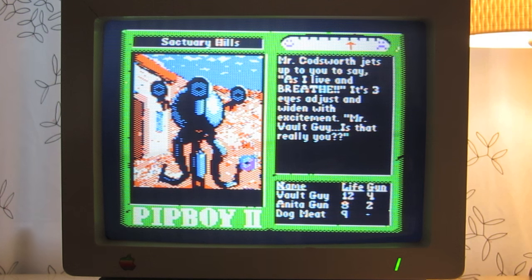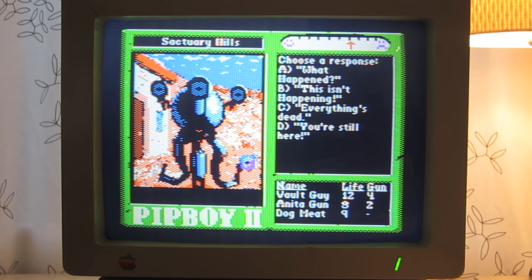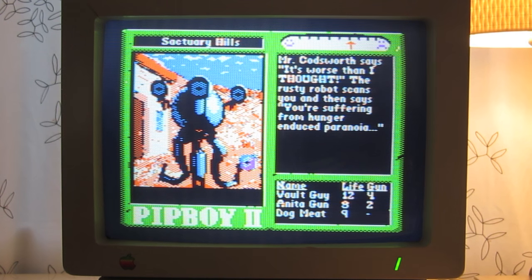Mr. Codsworth jets up to you to say, as I live and breathe. Its three eyes adjust and widen with excitement. Mr. Vault Guy, is that really you? Choose a response: A. What happened? B. This isn't happening. C. Everything's dead. D. You're still here. Mr. Codsworth says, It's worse than I thought! The rusty robot scans you and then says, You're suffering from hunger induced paranoia.